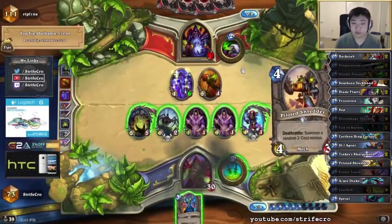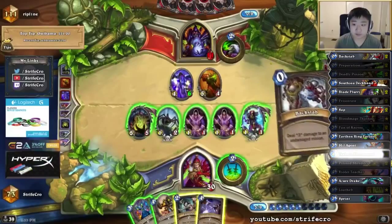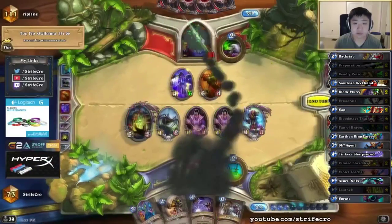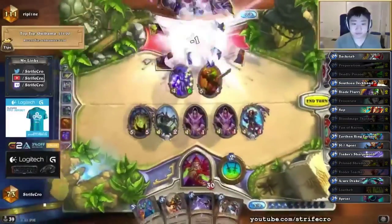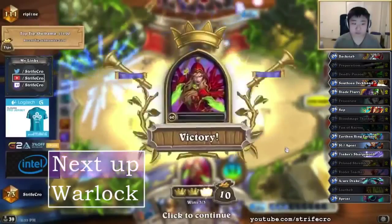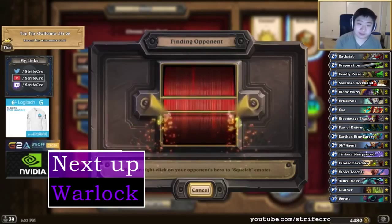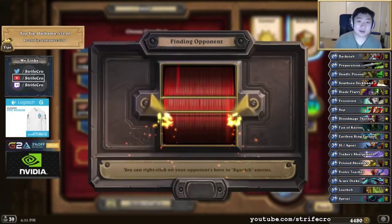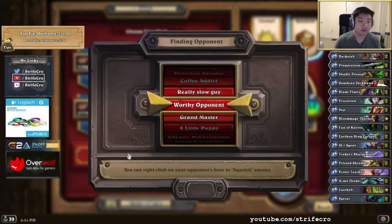This should kill him — almost no way he doesn't die here. Why not draw a Blood Mage? It's because I had no more mana that turn. If I had more mana I could just cycle a Blood Mage to draw. But if I want to I can always just trade off Blood Mage next turn to draw.